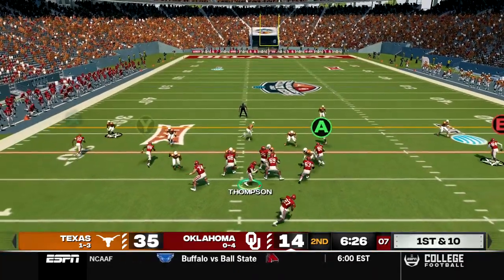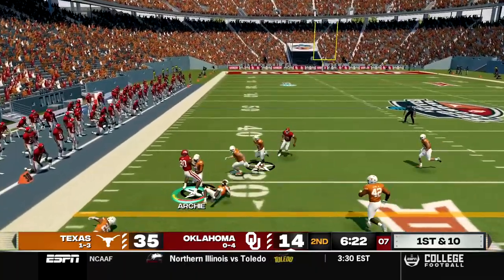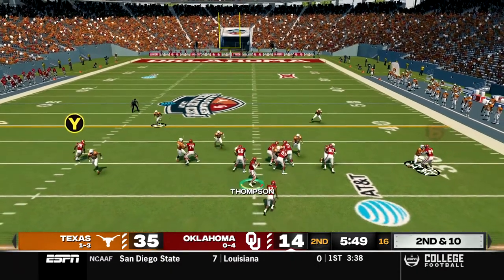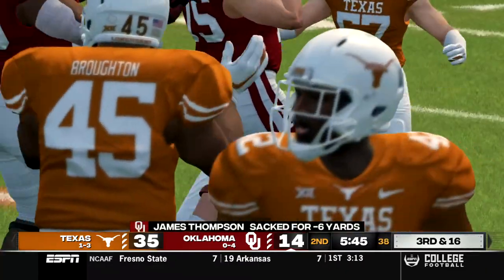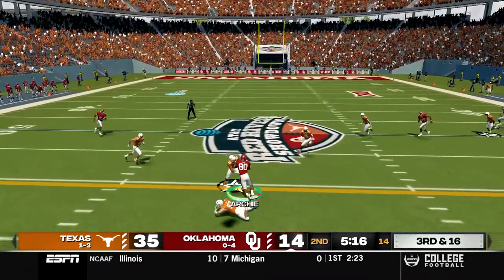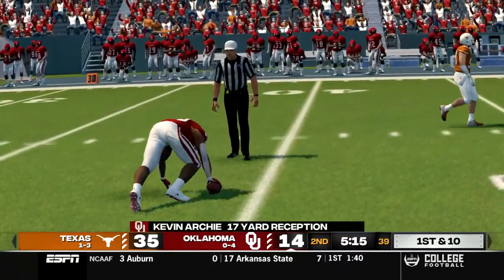Thompson under center down by three touchdowns. We take the ball and go immediately to Archie our tight end who breaks a tackle, runs through a man and gets the first down for a gain of 13. Second and ten, Thompson under center, takes the snap and gets sacked on the play for a loss of six. Third and 16 out of shotgun, we try to go to Kevin Archie our big tight end. He makes the catch and needs to fight for the first down and they give it to him for a gain of 17.